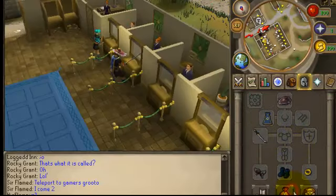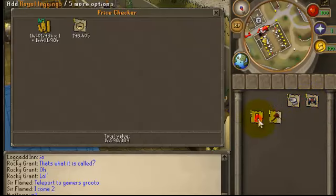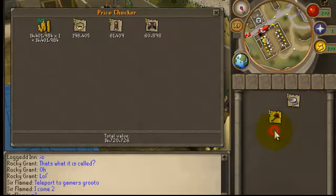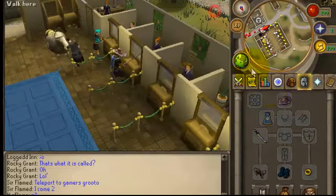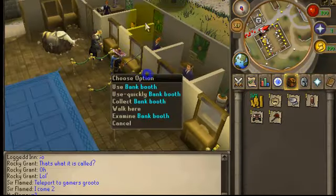Let's check how much all this stuff's worth. The 14 mil cash, pretty much full royal, hot slag, and dragon hatchet — so my bank's worth 16 mil right now. That's actually really good cause I started off with 2 mil.